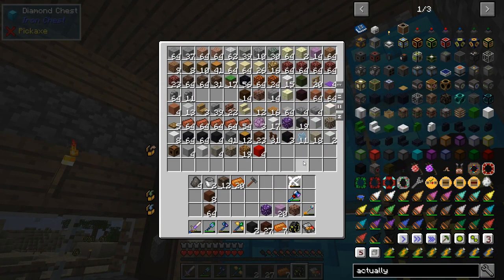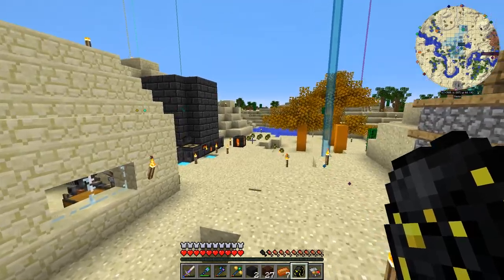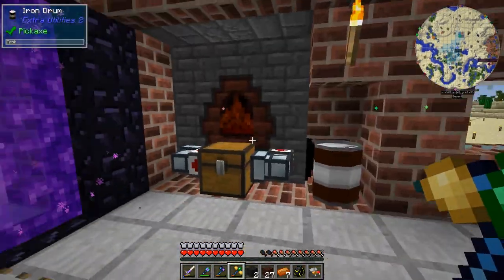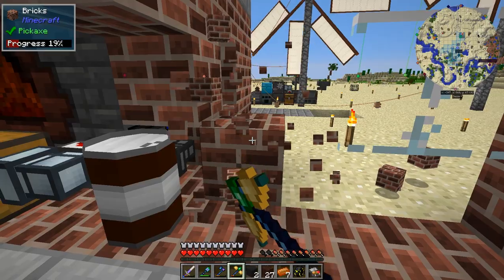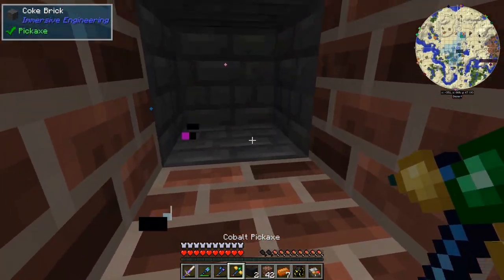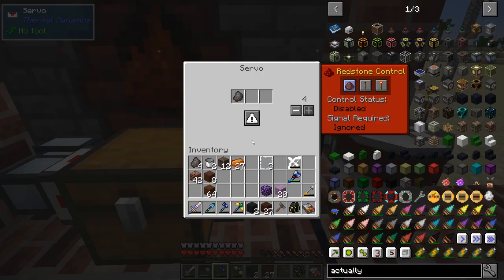I thought I had more bricks because we want to keep the base looking snazzy and beautiful, so we need to extend this. Let me make space here, build the roof, keep everything. Now let's place the blast furnace: put intracite here and coal coke here — everything in the same chest for convenience.